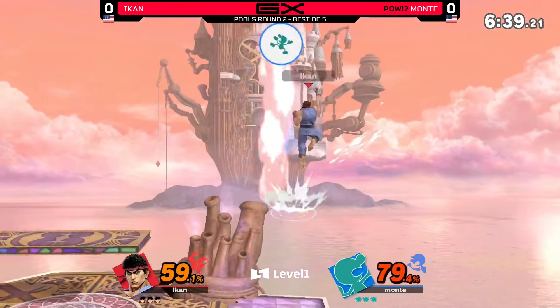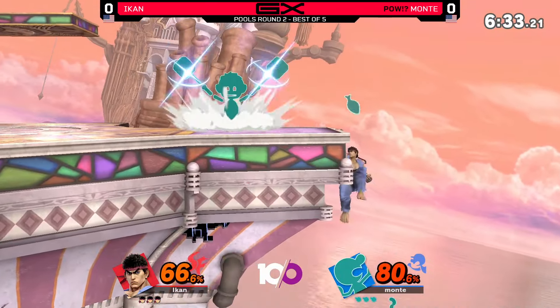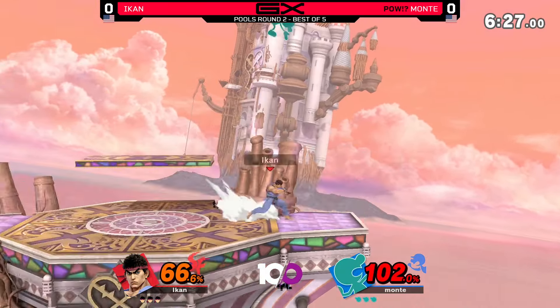This might be really rough for Iken, but it's definitely doable out here. Let's talk about those multi-hits — think about that back air, and the Nair too sometimes coming through. The main approach tool for Game & Watch is that short hop Nair. You want to try to whiff punish it, but sometimes it ain't worth it.